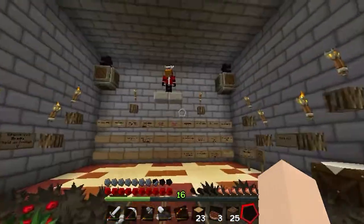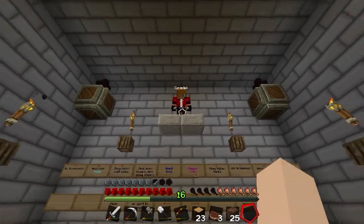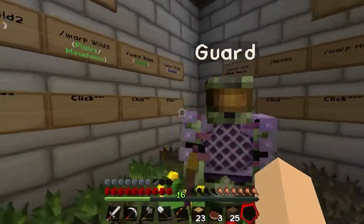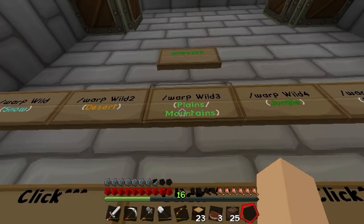This is a guard. And that is the owner — Liam GP, I think. I don't know how to pronounce the name right. But those are actually bots, just saying. As you can see, this is a guard. And let's just go to the plains slash mountains.